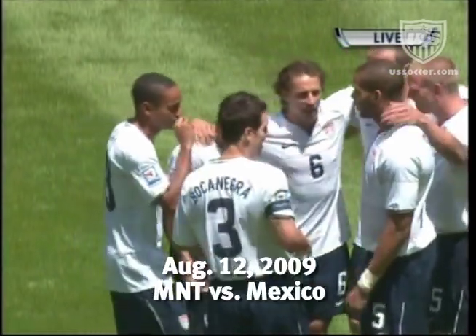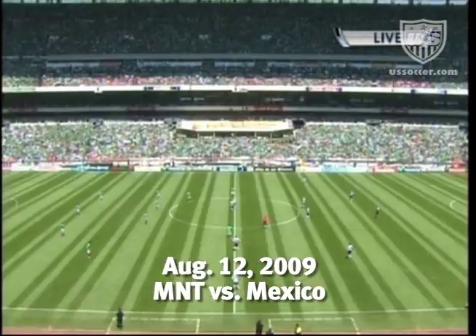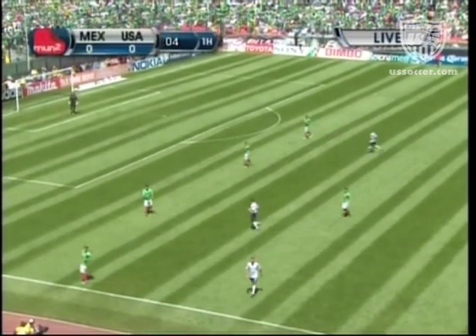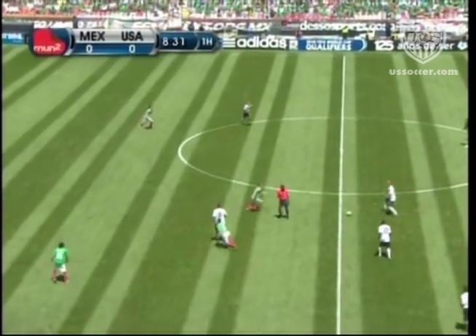If they can get Davies and Donovan out wide, and they're going to, they have to get past the first ten in Mexico. Better to switch it now. We are underway. The United States in white and the dark trunks. We're confident in the players we have on the field.